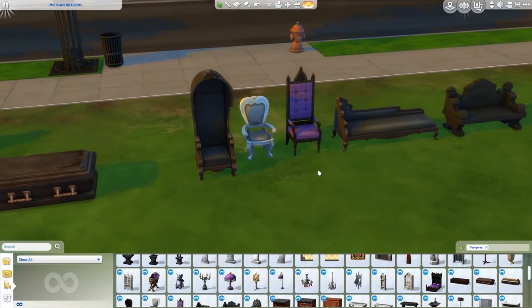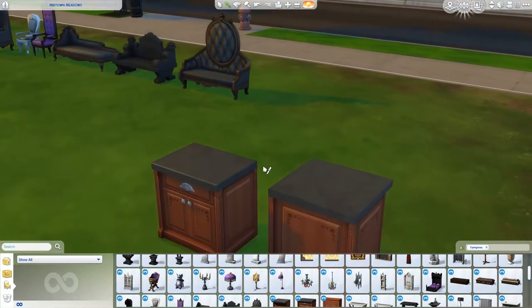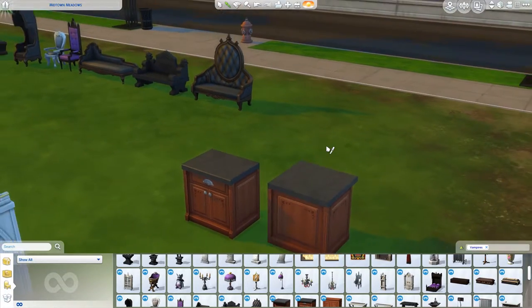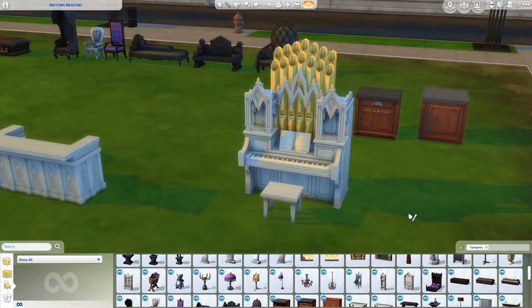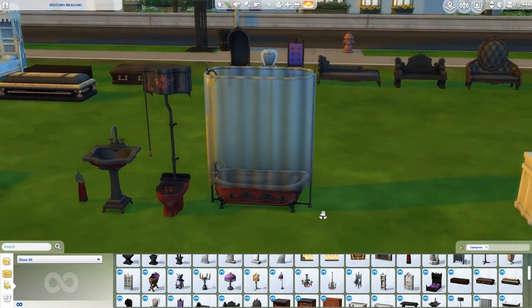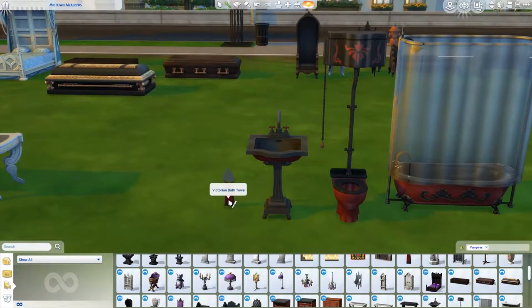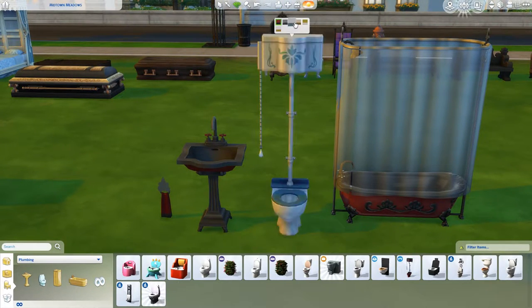Next up we have chairs galore, all fitting in with the gothic theme. Then we have two brand new counters - a regular counter and one you can use as an island - as well as a brand new wall cabinet. Then of course we have the brand new organ which I'll focus on in live mode in my LP. And there's also a bar. For bathroom things we have a brand new bath, a really cool chain toilet, a sink, and a brand new towel. I really love the fact that loads of these gothic items - the colours all fit with wallpapers so you can make it all match.